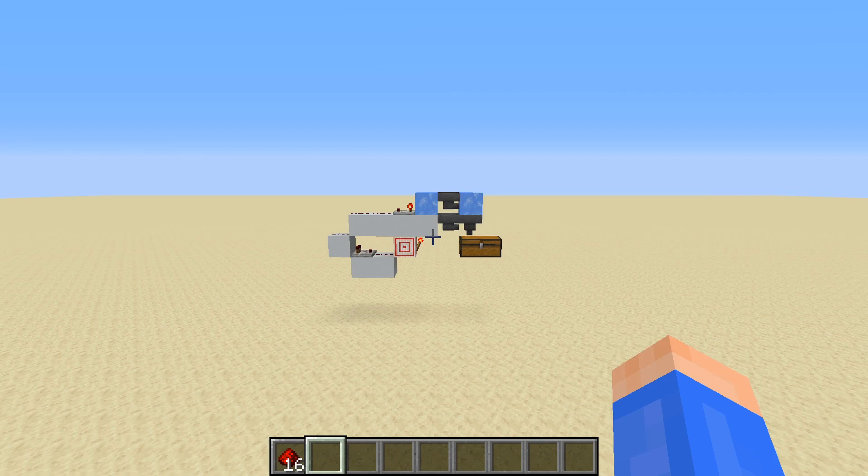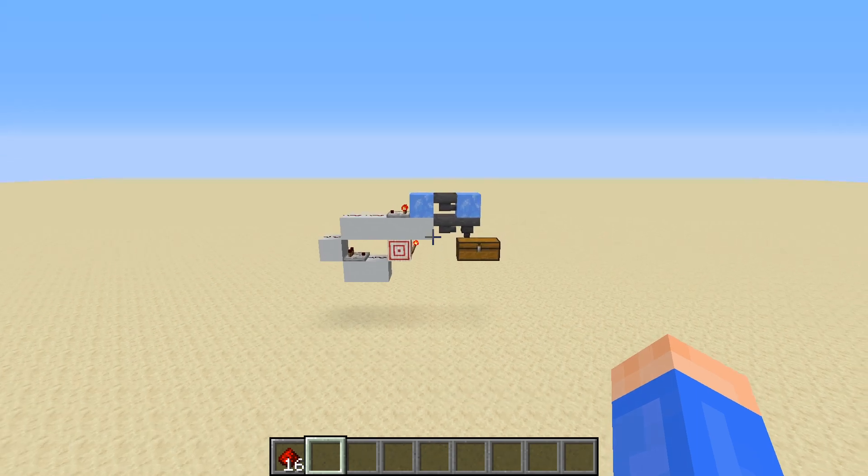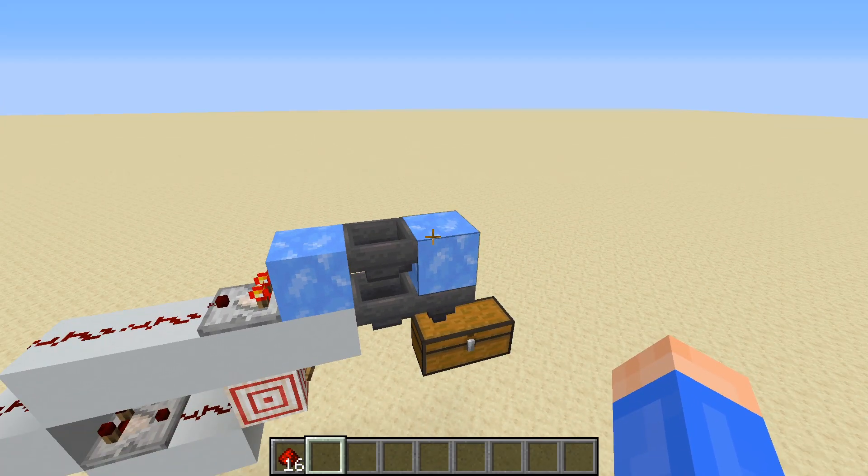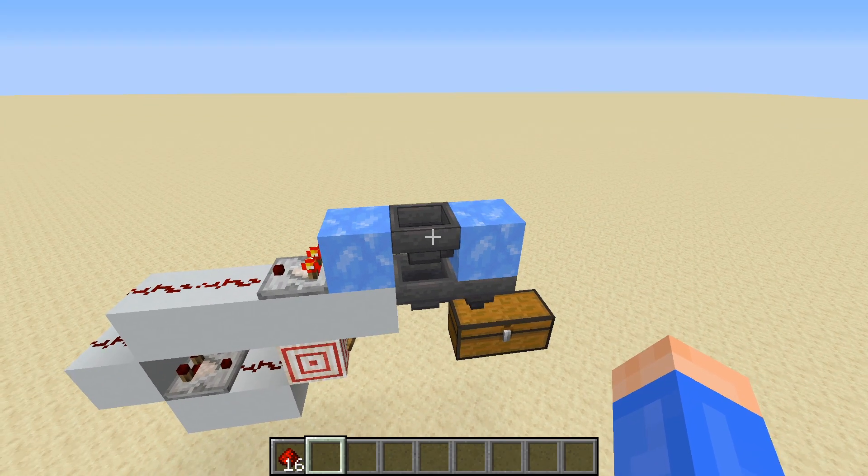Hey guys, LastWanderer here, and while working on my pagan bartering machine, I needed a new item sorter, so I made one. Unlike other item sorters, this item sorter allows the input of water streams from two sides. So essentially, this is a new double-sided item sorter.